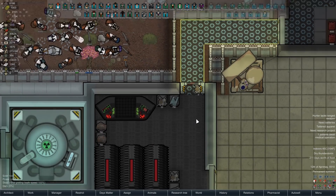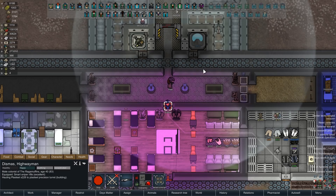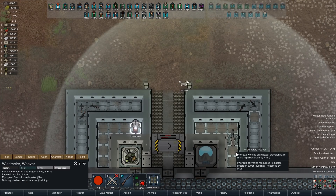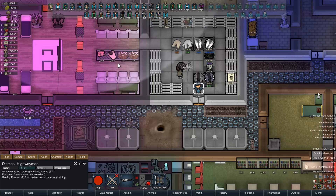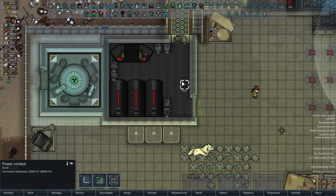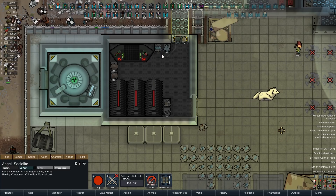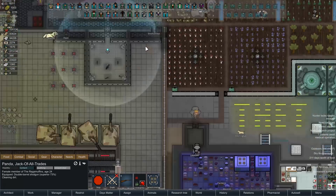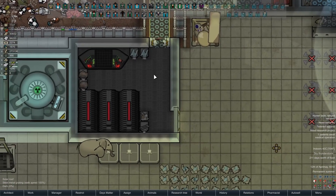That's looking more correct. Move these components over when you get the chance to, and then we'll be in heaven - heaven being the place where we build plasteel turrets. These can be moved over too, so that's perfect. Beautiful, wonderful. Angel - you're closer. Why don't you do this instead of Panda? Panda can go find something else to do. Now that's beautiful.